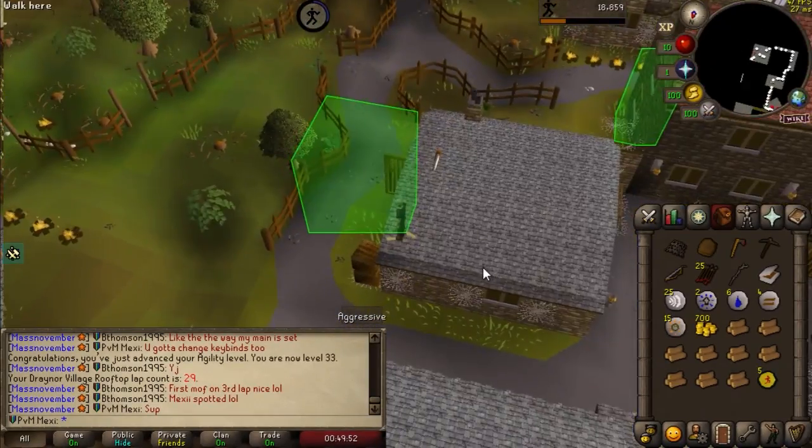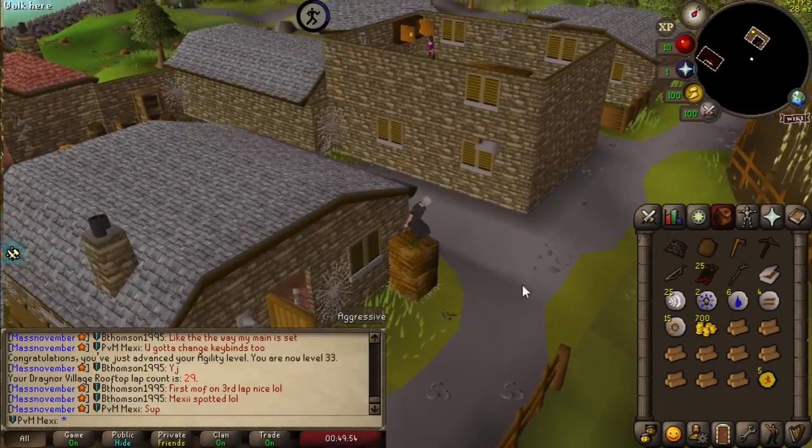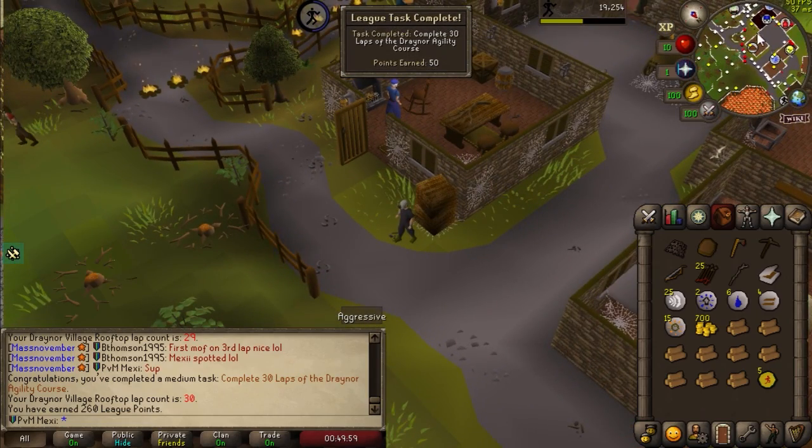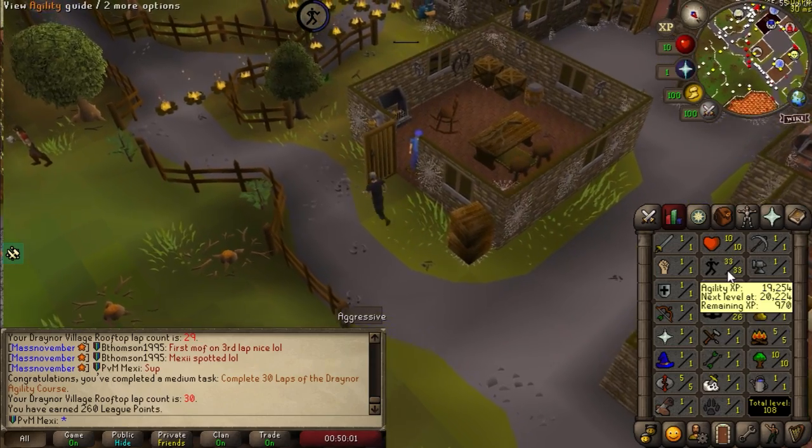Starting out with some agility. We just done 30 laps, which is a medium task, and that is quite some nice points — 260 right now. 50 points earned, I'll definitely take that. We got ourselves to level 33 agility.